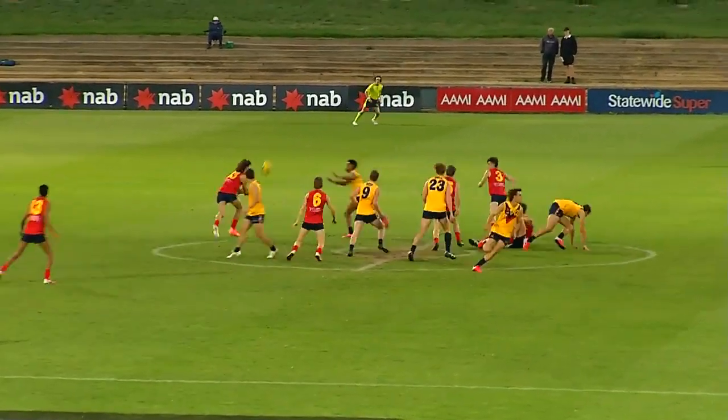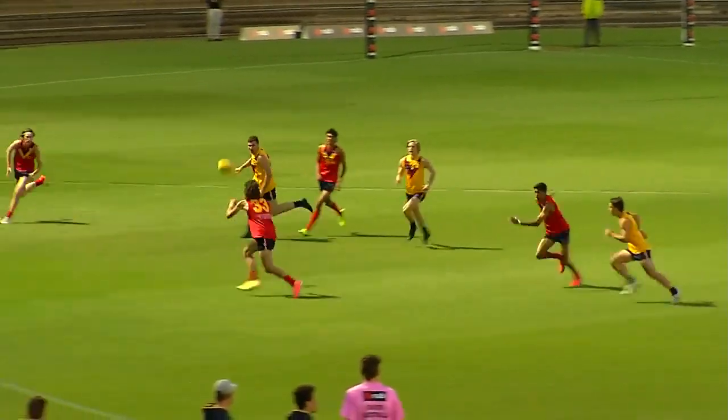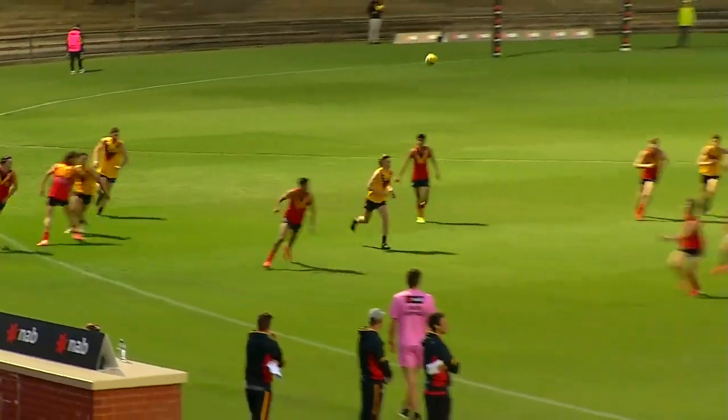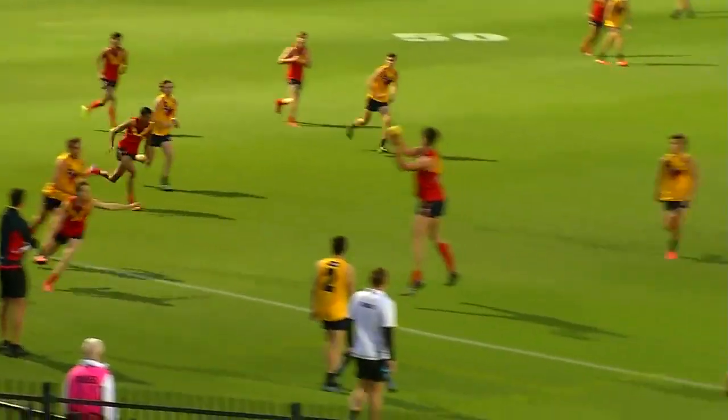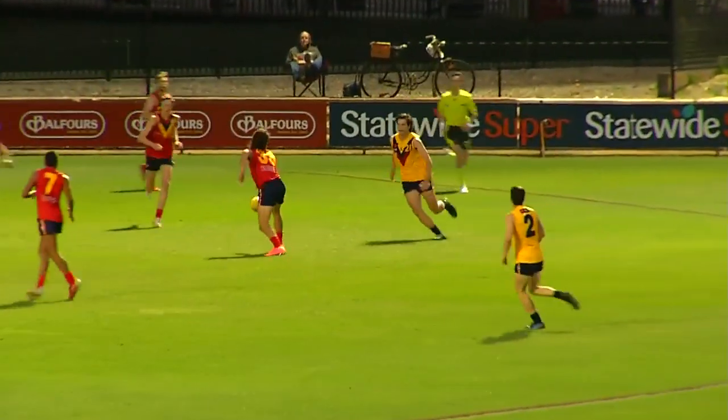Nine ball at ground level, dishing out the handball there. Young with possession of the footy. Wanganin got it up over the top now to Poulter. He's got a few touches early on that outer wing. Drives inside 50, but Team Grundy chop it off quite easily.